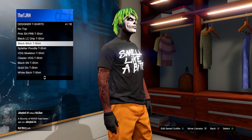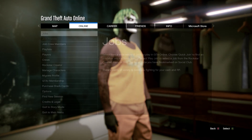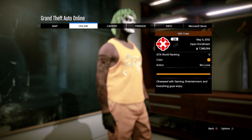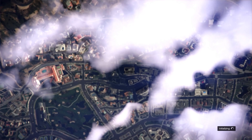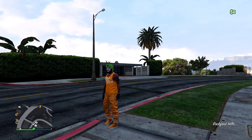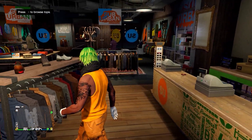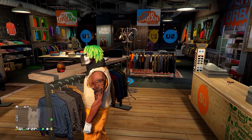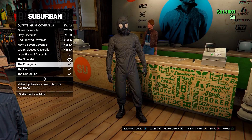Feel free to pause the video at any point if I'm going too quick. We're going to do the same as the last outfit for transferring the logo: go to Crews, go to Leaderboard, go on any of these crews, hit View Members, and join the game of any member. When you load in, the logo has transferred over to the orange tank top. Save this and carry on with the outfit. Go to utility vests on the top section and go for number 43, the Peach Plate Carrier. Save this in slot number one, then head down to Outfits, Heist Coveralls, and equip any of the last four — any with a gas mask. Now head over to the telescope on the pier.